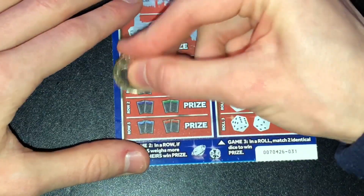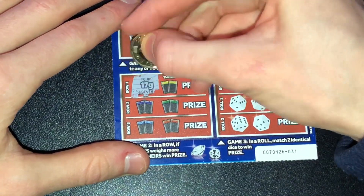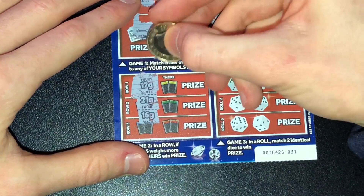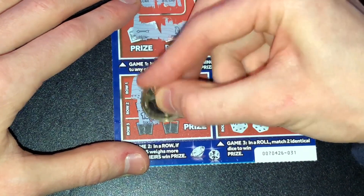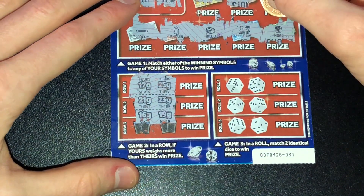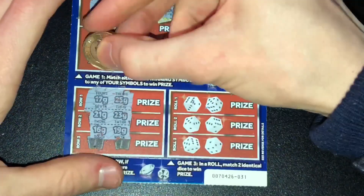Game 2. Okay, so we've got 17, 21, and 16 versus 17, 25, 21, 23, 16, 19. In a row, if yours weighs more than theirs — just making sure I haven't got that the wrong way around.